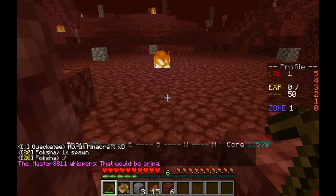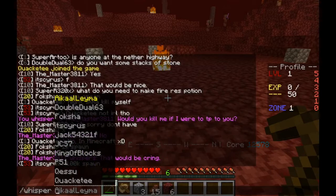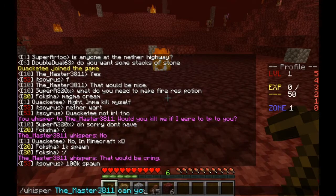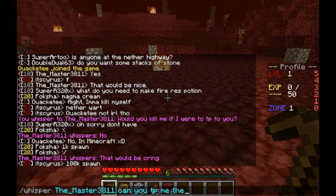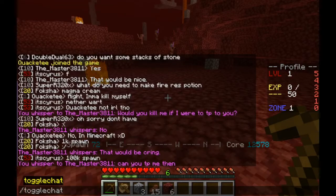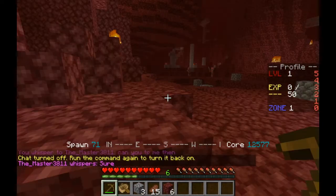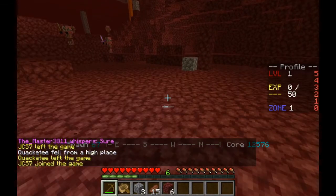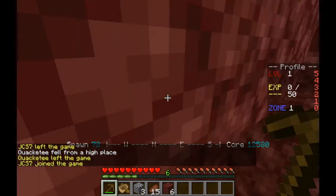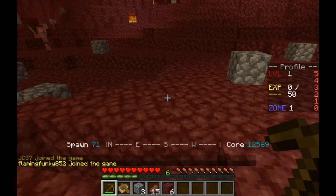I'm going to get a TP to the nether road and have a look at it there. There's a high chance of being TP-killed, but he said it wasn't planned. Worst case, I die and I lose some pieces of steak. But at least I'll be able to get a glimpse of the nether highway, even if I do get killed.